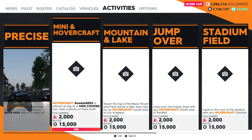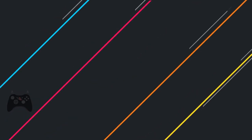Hovercraft Bumblebee Cross is almost as big as a Mini Cooper car. Take a photo of them both. So we will pin this and then head back out to the world map.